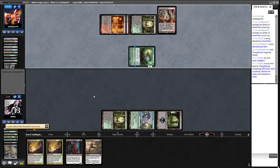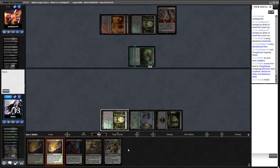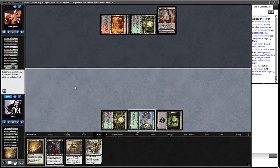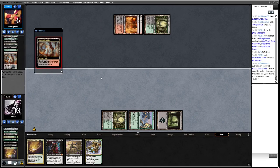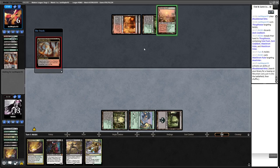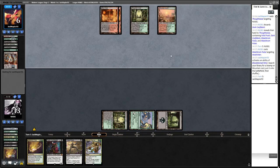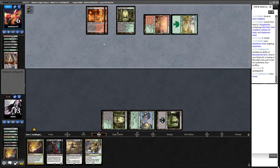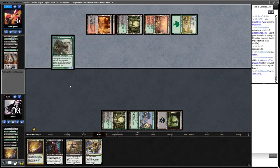Opponent takes a Bob. We're going to Maelstrom Pulse the Hex Drinker - we can't afford to mess around. If they have Veil of Summer, they have it. That could have been a bluff. Opponent is at six. I'm pretty convinced at least one of their cards is Lightning Bolt. On three mana - putting Lurrus to hand. Two mana Scourge. They know we've got a lot in hand. That's a Goyf.